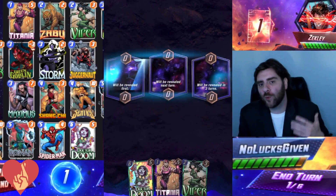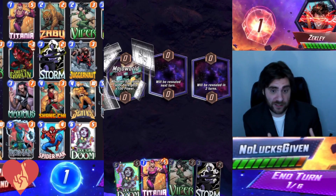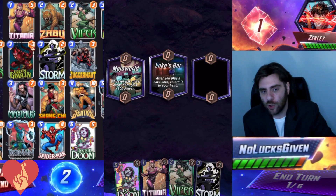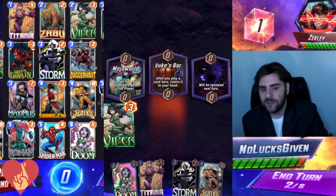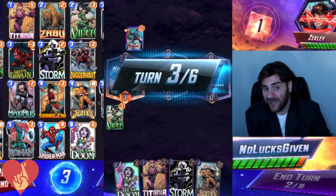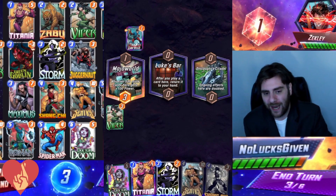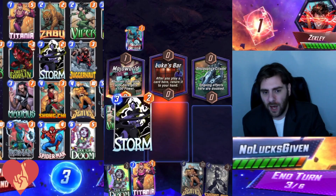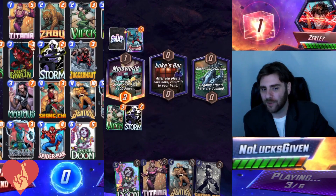That's the straightforward game plan this deck can take, but there's also a lot of weird and funky stuff it can do, and we're going to see that in this second game. Mojo World is the first location, then Luke's Bar as location number two. Luke's Bar is a location we could potentially win with Storm on the final turn of the game. I run out Viper into Mojo World because I want to play four cards there and don't want to donate anything to my opponent. Then I actually decide to Storm Mojo World.